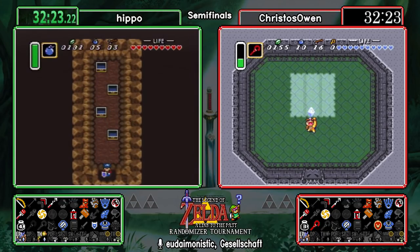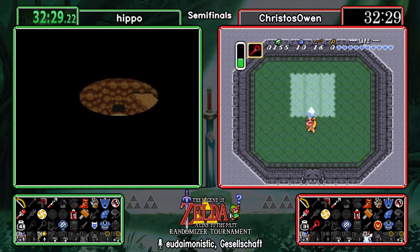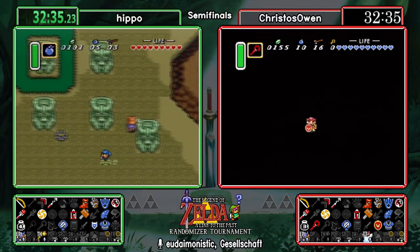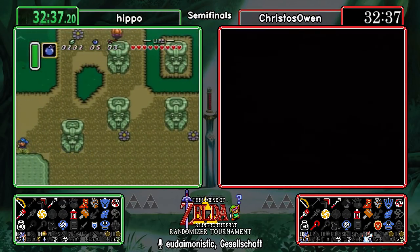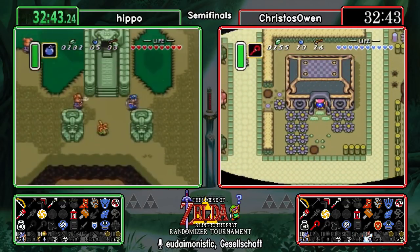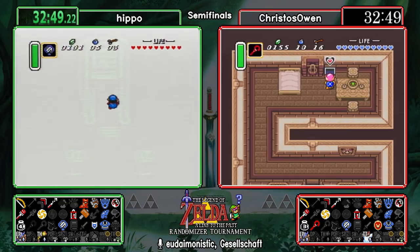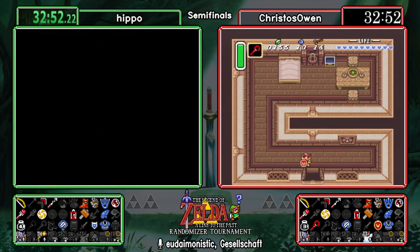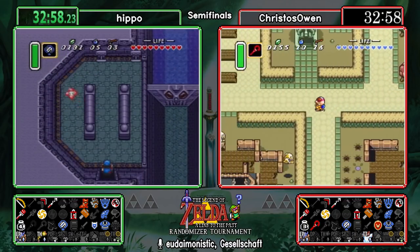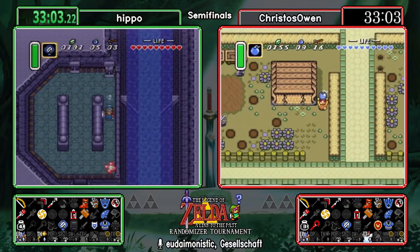Cane of Somaria is one of the more fun items to use in that fight — you get to do some really strange block placements, and you can hit enemies with that block more than a few times per go. It's also very magic efficient. We can potentially find a half magic upgrade which, contrary to how it sounds, actually doubles your magic meter effectively — you use half as much magic. That may end up being handy for the fire rod. Both runners are capable of going through the rest of this race with their current health without special upgrades beyond what's needed.